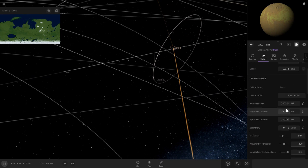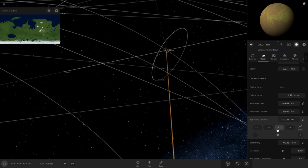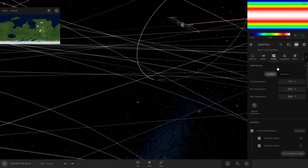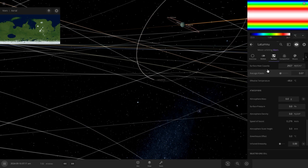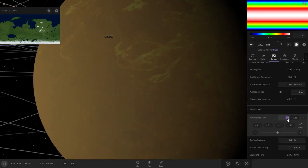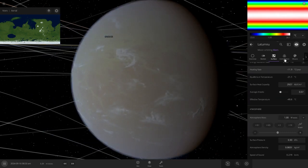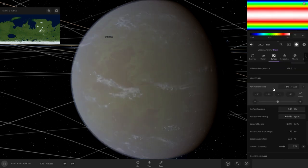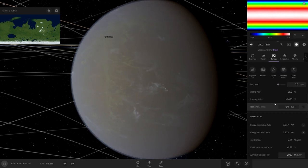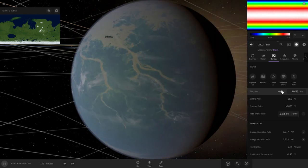I think I might bring you in closer. That's perfect. All right, let's put an atmosphere on you. Atmospheric mass — that's Mars atmos. One, two — nah, one will do.